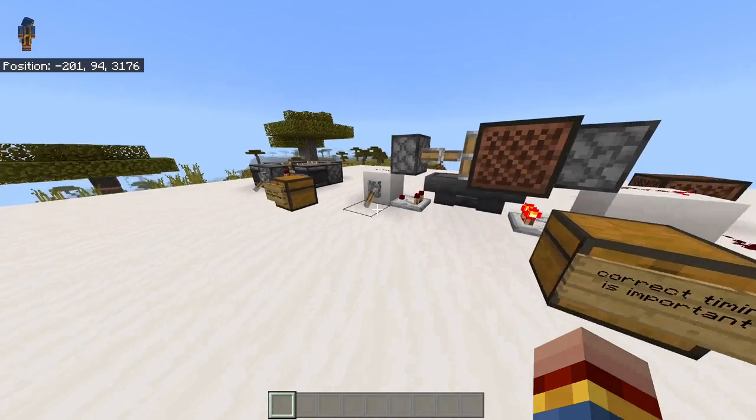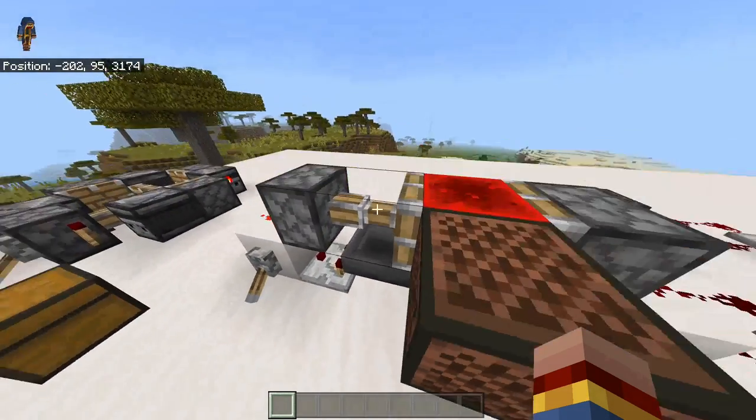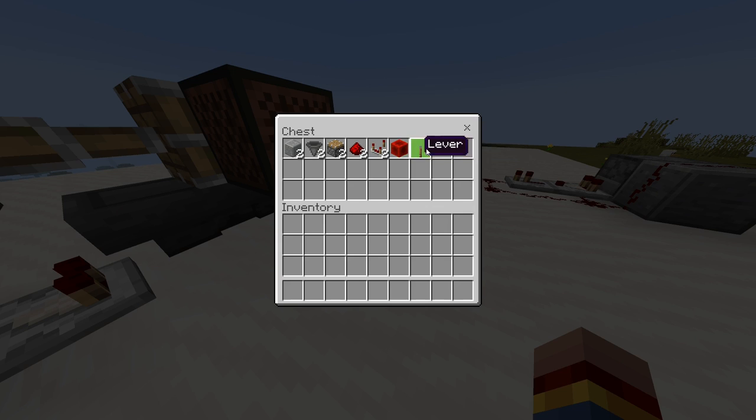The fourth clock I want to show you is a clock where you can time the output. As you can see, it uses hoppers, pistons, and comparators. The items you need are two blocks of your choice, two hoppers, two pistons, two redstone dust, two comparators, one redstone block, and one lever.